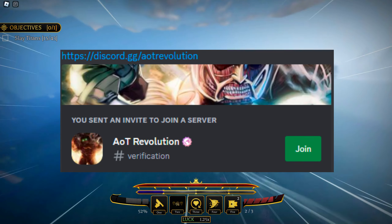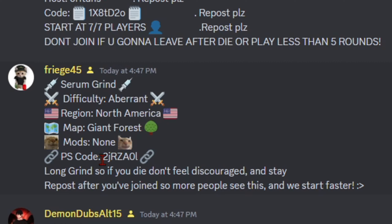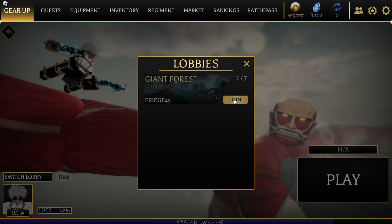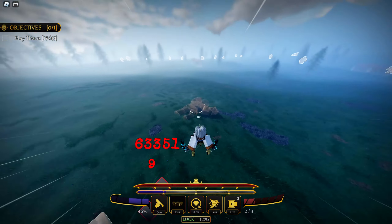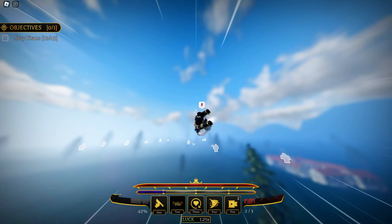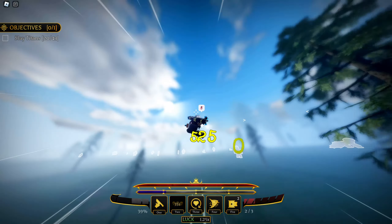The Discord has three dedicated channels for finding teammates. All you have to do is paste the private server code into your game and you can play with up to six other people, making the grinding process super quick. To get a good amount of rewards, you need to kill at least ten percent of the titans.